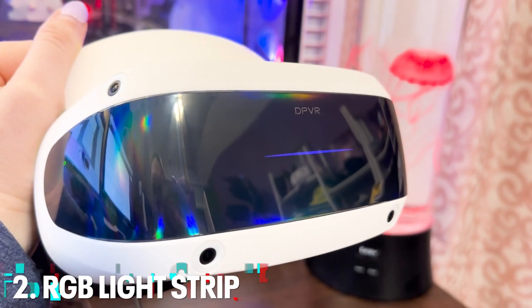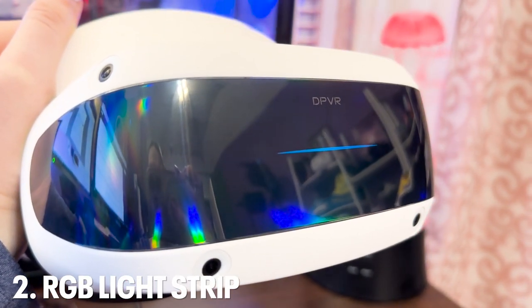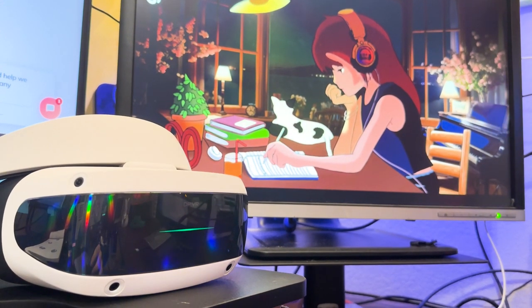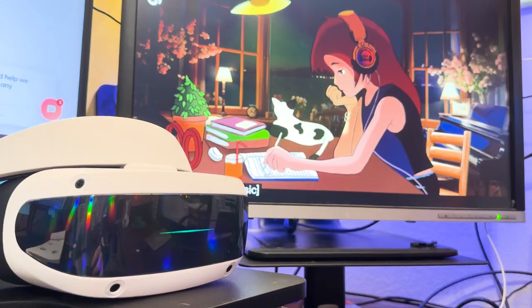Another purely visual feature that does not affect the practicality of this headset in any way is this RGB light at the top. This glowing stripe on the front of the visor changes colors while you're playing games, and you can even set up the patterns using DPVR software, making you look super cool and futuristic while playing.